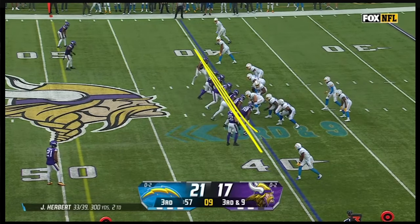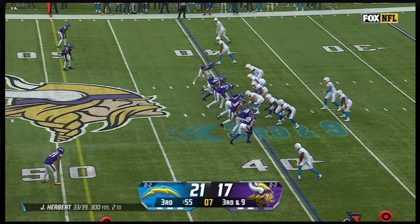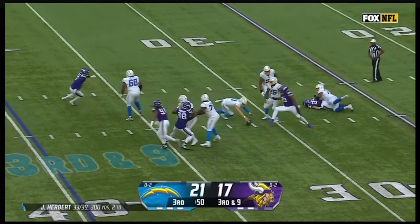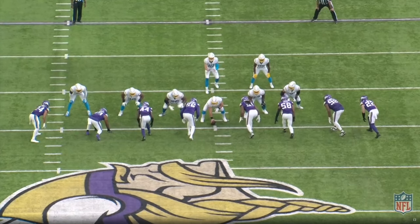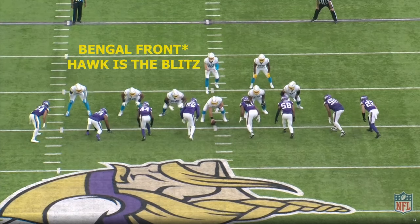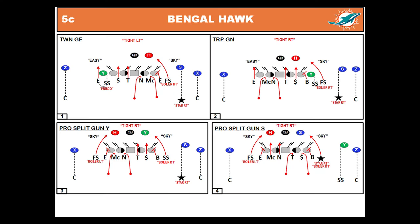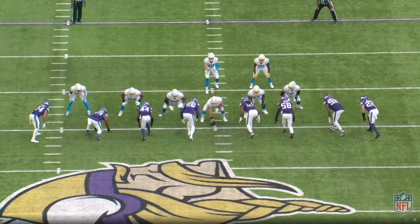Here it is again. Everybody at the line of scrimmage, forcing communication by Justin Herbert in the noise on third and nine. Here comes that pressure — Herbert steps away, ball knocked out of his hands, and it's covered up. The Vikings are in their hawk look, which puts a defensive player in every gap with an extra player off the edge rushing to the side of the running back. The Chargers are expecting the hawk blitz, which I covered a couple weeks ago with Ted Nguyen — I'll link that up in the top right — and also on a live stream with the 2021 Dolphins against the Ravens.